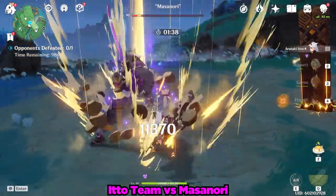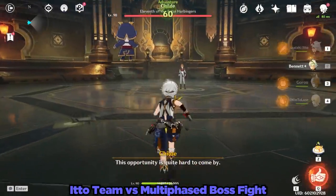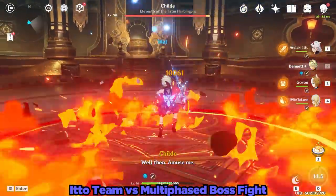Well, it looks like Masanori won't be scolding us after this fight, as Ito effortlessly takes out both forms of Masanori. Now let's go smash Child's face in as well, who happens to be a multi-phased fight.